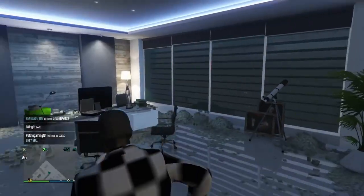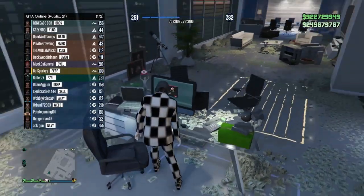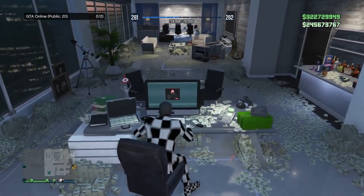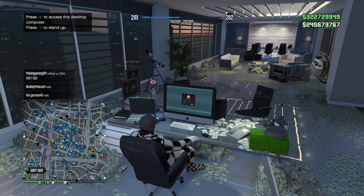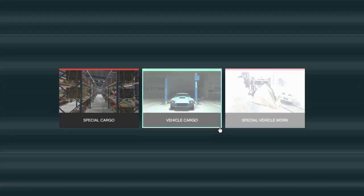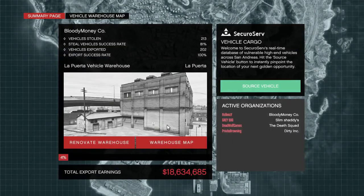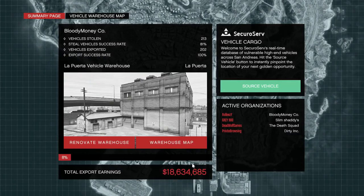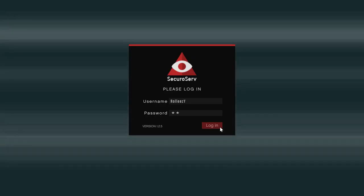Make sure you know where your MC clubhouse is, because once we enter the mission you're either going to have to guess or already know where you're going. Now get on your computer in the CEO office, go to Special Vehicle Missions, and select the Phantom Wedge mission. If you don't have it unlocked, it's probably because you haven't done enough vehicle cargo — you need it to be able to do this OTR glitch.